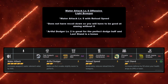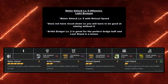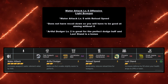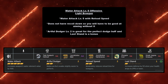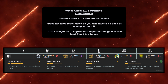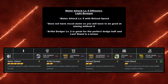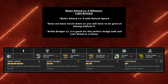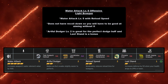Last for water, the Water Attack Level 5 offensive build for the Light Bowgun gives Water Attack Level 5 with Reload Speed Level 2 — a great balance. However, this build does not have Recoil Down, so you need to be good at aiming at weak spots. It also gives Artful Dodger Level 2 for the perfect dodge buff, and Last Stand is a bonus — making this a great LBG build with Water Attack Level 5.